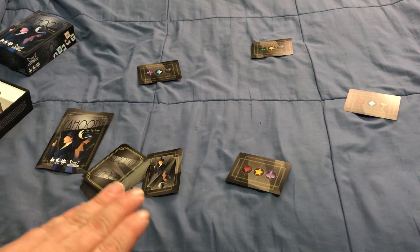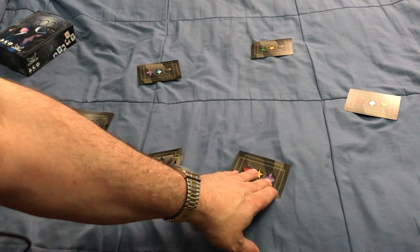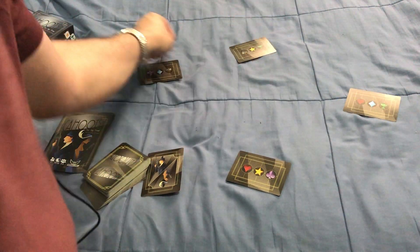This game has 6 different suits: red hearts, yellow stars, purple clubs, green cups, and blue diamonds.